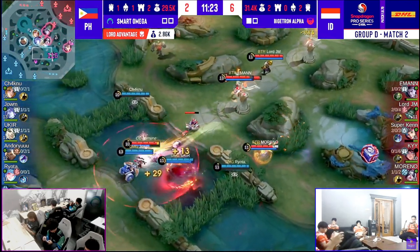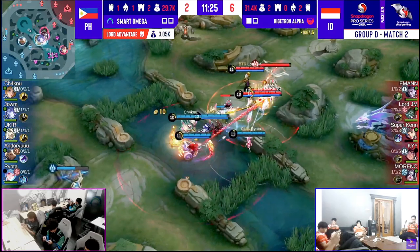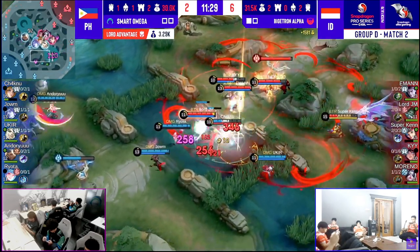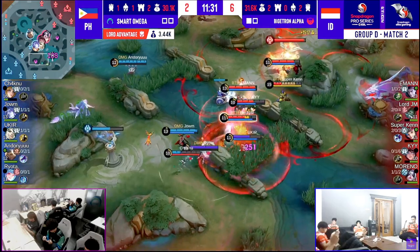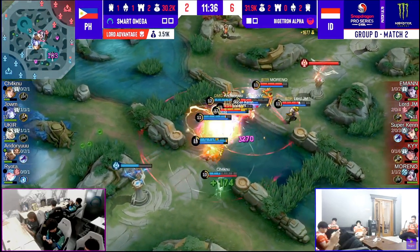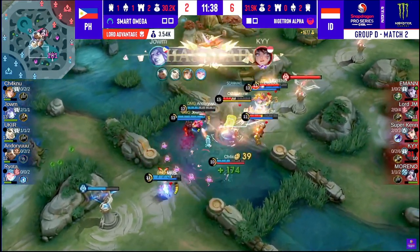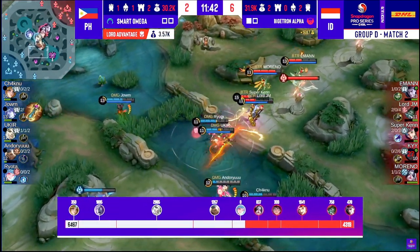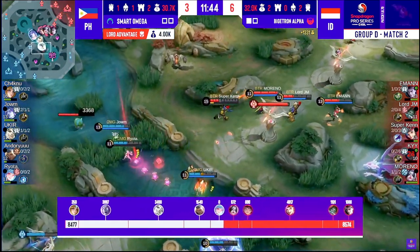Biggest difference — Smart Omega, Lord JM — what a crucial kill. They're committing everything! Chapu is dead. Penalty zone by Lord JM already. That's Netherrealm used. Good Energy Eruption, but Ukyu the flicker — it's a Shadow Stampede! And a turnaround! The Faraga Armor does explode, but Smart Omega find a kill onto Ki.